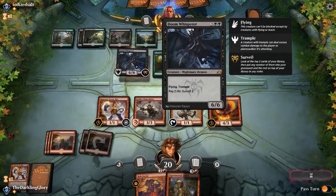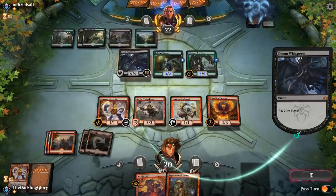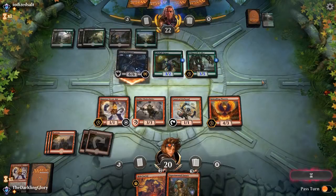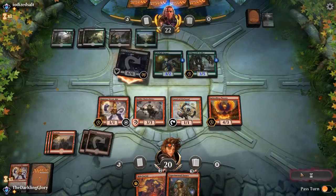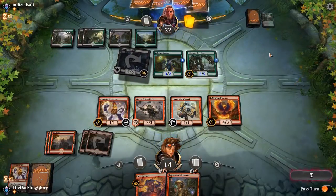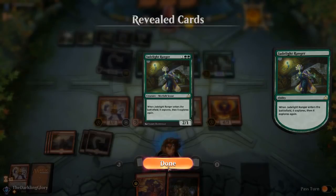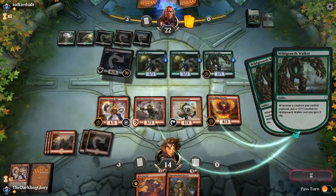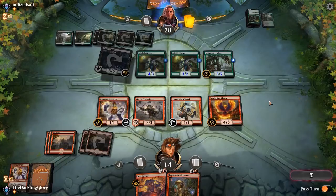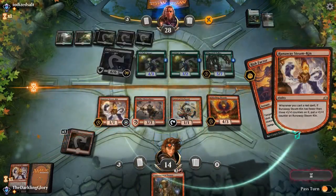I'll just take a few hits from this Doom Whisperer — I don't think that's a big deal. Rekindling Phoenix can soak three at a time since it'll just die and then come back. Waiting on the Risk Factor — they can just keep paying life if they want, and I'm totally fine with them going low. We needed one of our lightning bolt effects. We kind of need this Experimental Frenzy to stall the game out, maybe find us another Phoenix and just have the board locked down. I could've Firebranded that other thing, but I want to keep the option open of drawing another Firebrand and teaming up Phoenix and Double Firebrand to kill this Doom Whisperer.